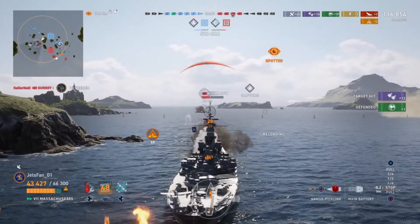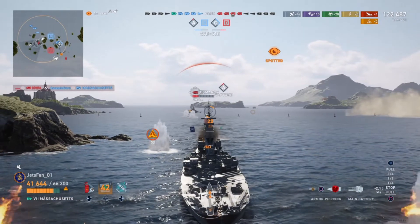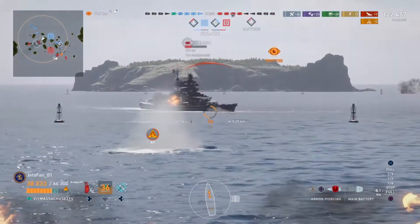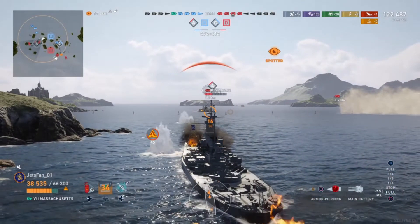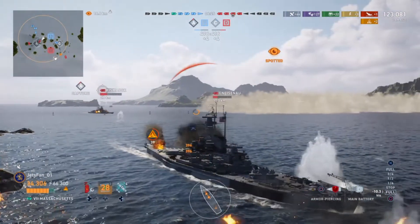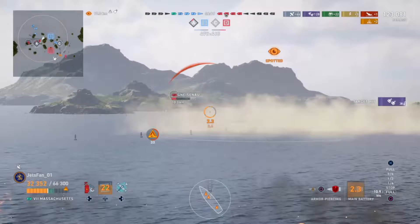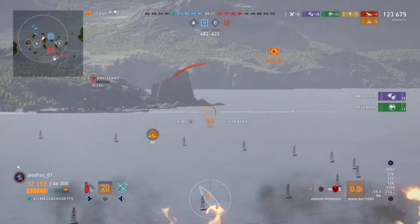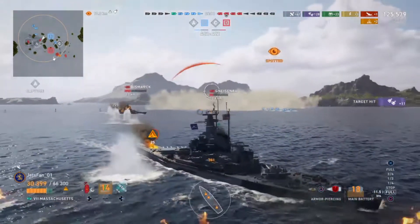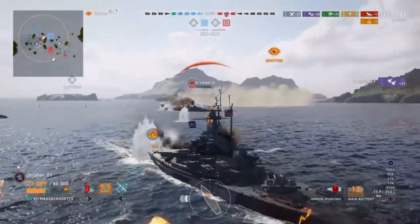I like the secondary build, but I don't like to put the secondary mod in slot four. This Bismarck is sailing in aggressively, doing what Bismarcks do — flashing a little too much broadside. He's got to tighten that angle up by maybe five to ten degrees. My secondaries are doing damage to his superstructure, his secondaries are doing damage to my superstructure, but I have the better main guns. This Gneisenau is sailing broadside — ripper salvo, 10k right there on the Gneisenau. On a non-accuracy build. Do not sleep on the Massachusetts guns.